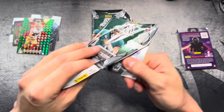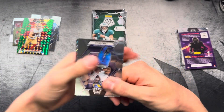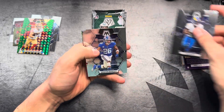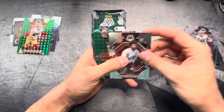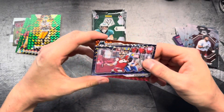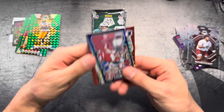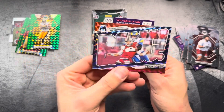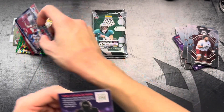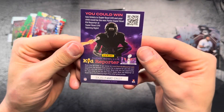A few more packs here, see if we can get some luck. See some green back there. We've got a Cam Akers, Barkley, Kittle. Hines Ward on the green. And we've got a bang — Aaron Donald. That's a pretty good insert. Not numbered. There's that Kids Reporter.